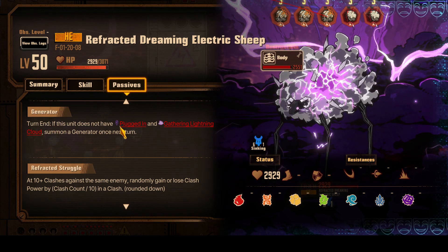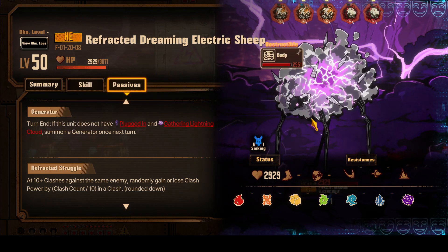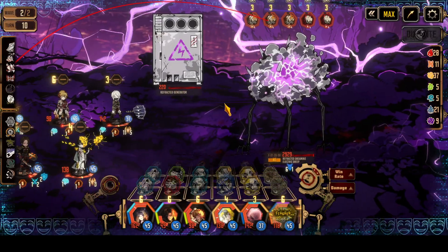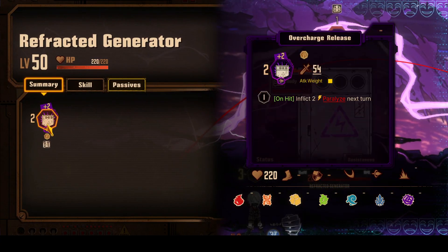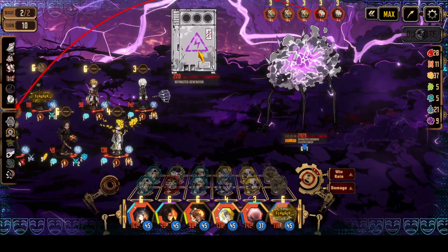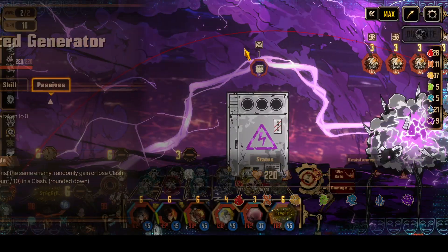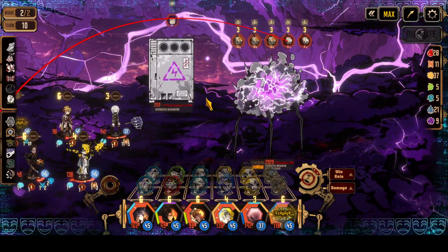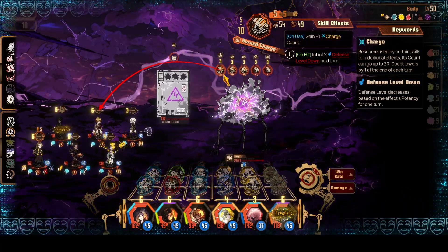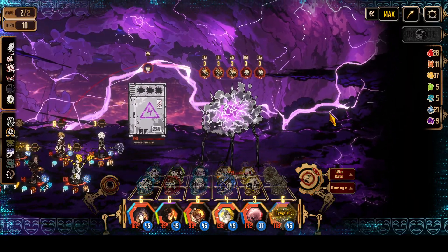Turn end - if this unit does not have Plugged In and Gathering Lightning, summon a generator once next turn. So it didn't have it, so it summoned it - okay, and now we have a generator. It doesn't do much but it has this thing: reduces all damage taken to zero. So we cannot damage it. I'm so confused right now.